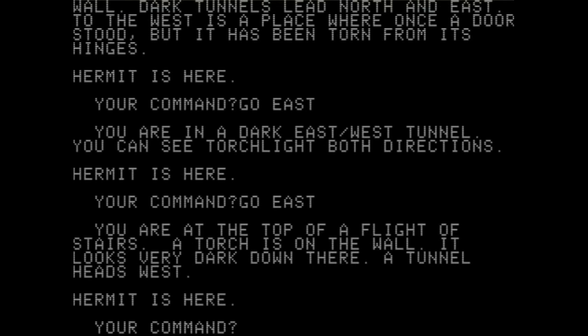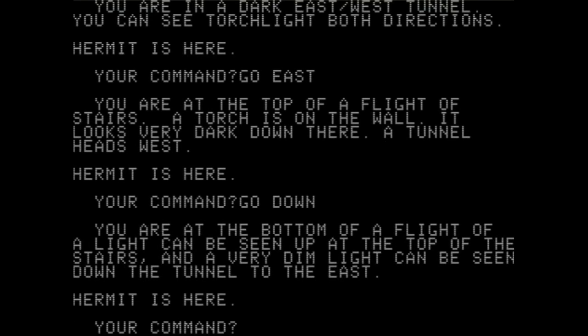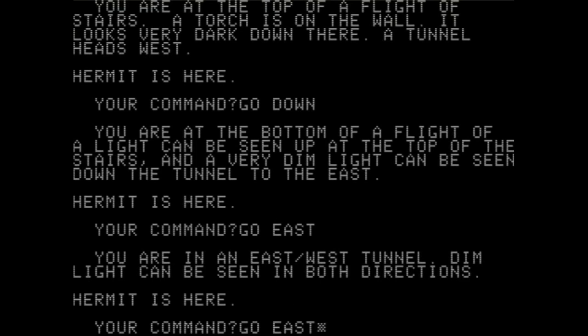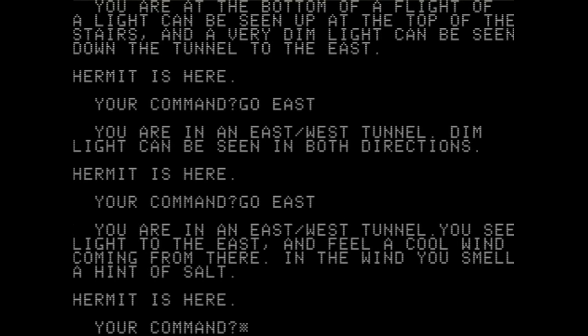Go down. "You're at the bottom of a flight of stairs — a light can be seen at the top. There's very dim light down the tunnel to the east." Go east. "You're at the east-west tunnel. Dim light can be seen in both directions." Go east. "You're at the east-west tunnel. You see light to the east and feel a cool wind coming from there."